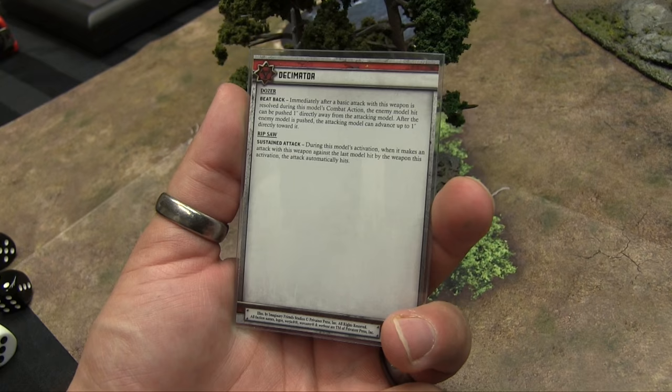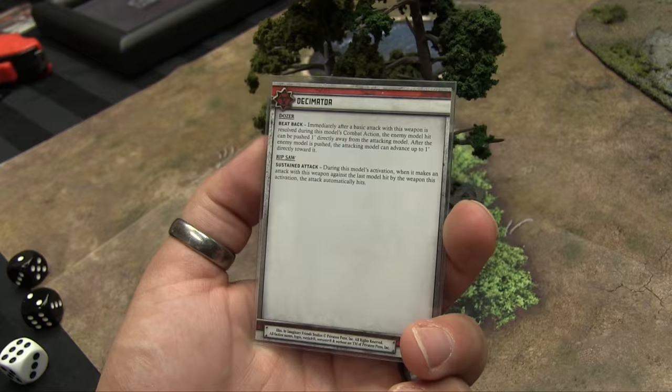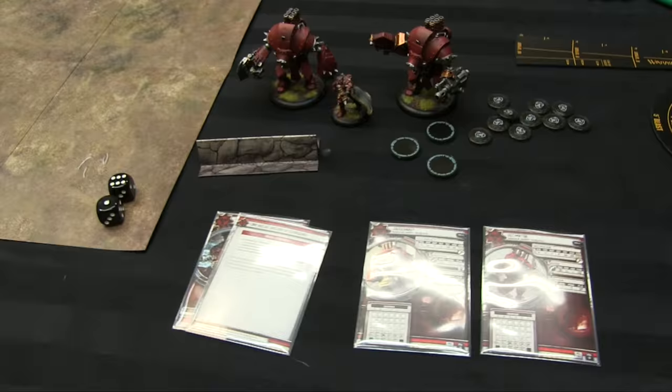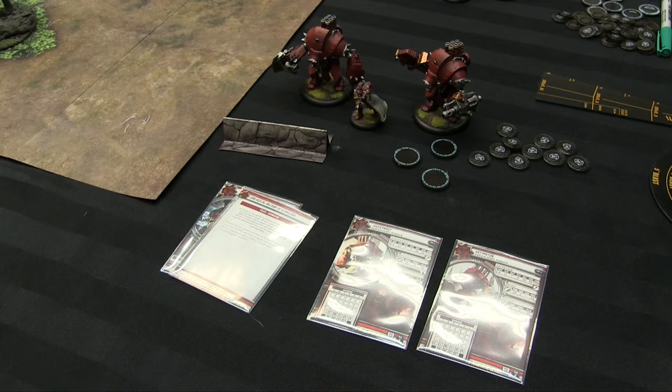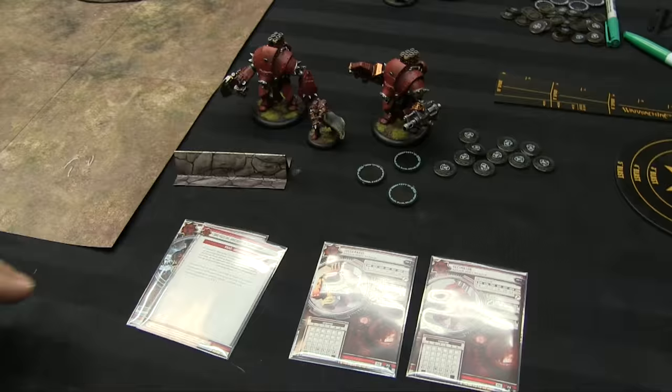Just like Kozlov, on the back of the card are special rules. Beat Back: after hitting a model, if it doesn't die, it can be pushed one inch away and he moves one inch towards it. Rip Saw on his big chainsaw: if he hits you once with it, all further attacks that turn automatically hit — he just saws you in half. There are also unit cards (more than one model on a single card) and solo cards, which are like Warcasters but usually without spells and feats — just individual models.